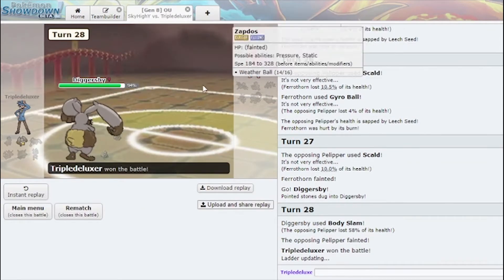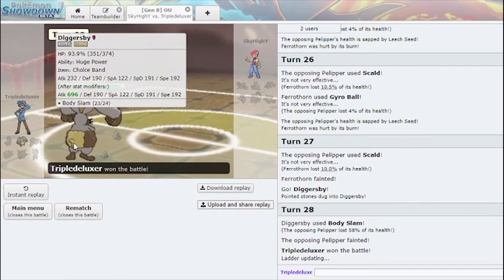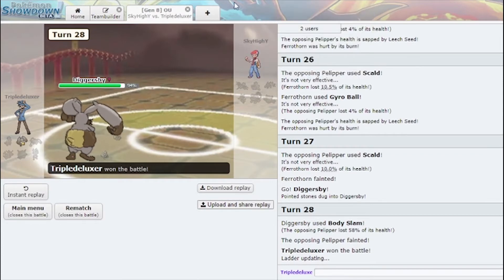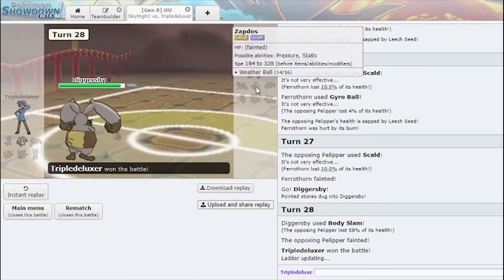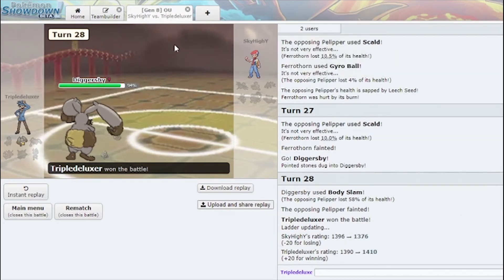That was really solid. We've taken down Sand, Hail, and Rain already. If I had set up Hail in the face of Pelipper, that would have been great — then I could have just freezed right through his team. But yeah, Arctozolt is proving very good for this weather matchup.